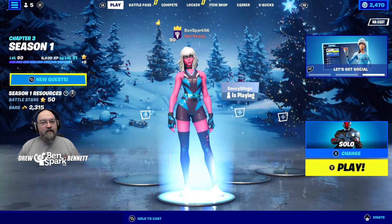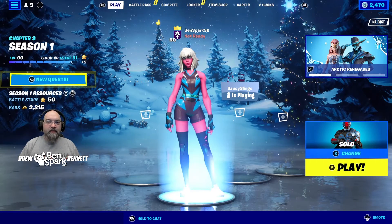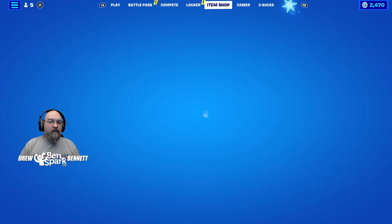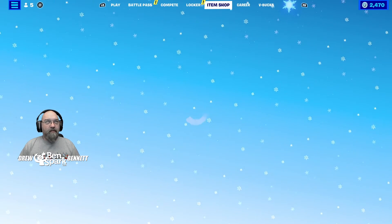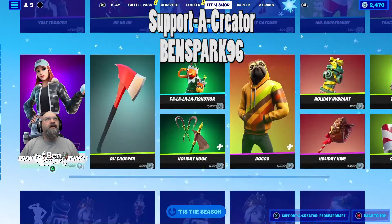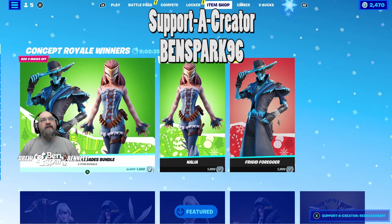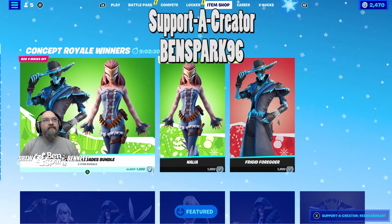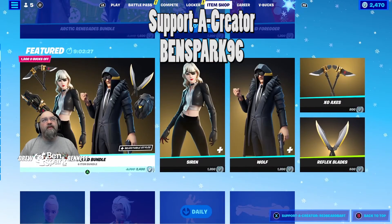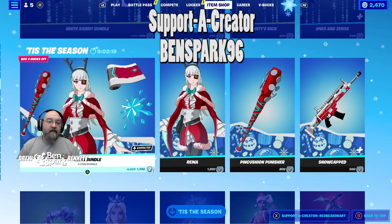Anyway, like I said, Drew Bennett from Ben Spark Family Adventures. Find me on Instagram and Twitter as Ben Spark, Facebook.com slash Ben Spark Family Adventures. If you are so inclined to go to the item shop and purchase something like the Arctic Renegades Bundle — that was the Concept Royale winners — or the Hit Squad Bundle, there's a whole bunch of different things. If you are in there, please consider using my support-a-creator code, which is Ben Spark 96. I truly appreciate it. Thanks for watching.